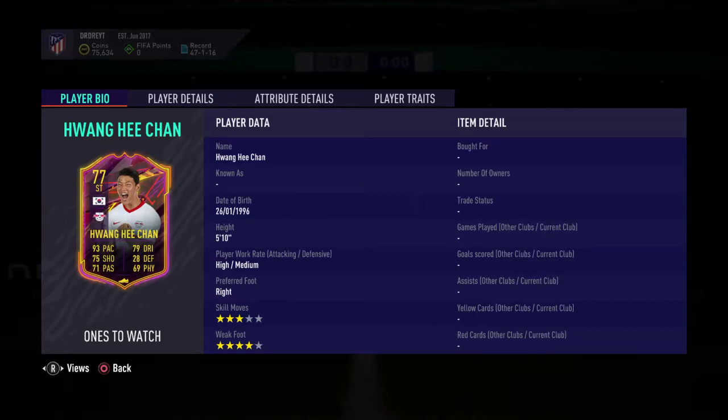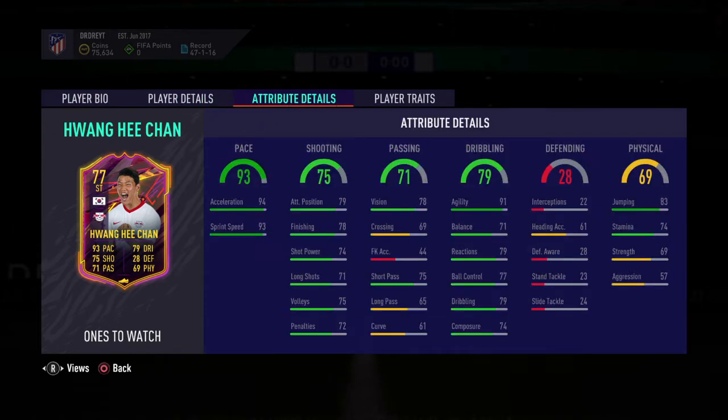Hey guys, it's Dre underscore MC and welcome back to another FIFA 21 video. Marquee matchup rewards are here, pre-order packs are here, and a Ones to Watch has been released — a 77-rated striker from RBI pens. A fantastic card so far.